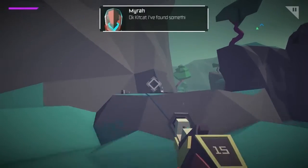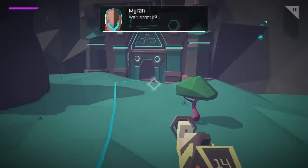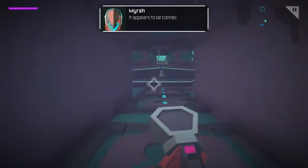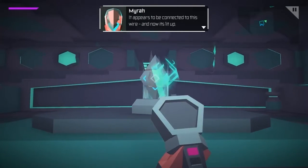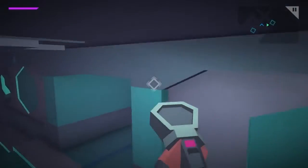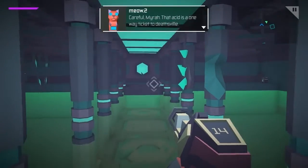Okay, Kit Kat, I found something weird. Shoot it. It appears to be connected to this wire, and now it's lit up. I don't think anyone has lived in here for a while. I wonder what it was used for. Careful, Mira. That acid is a long-way ticket to Deathsville.